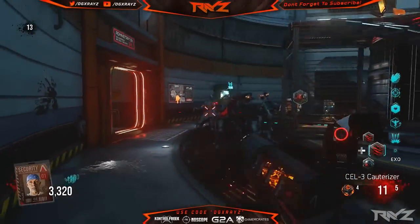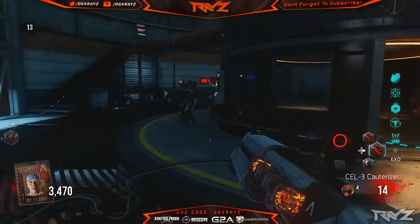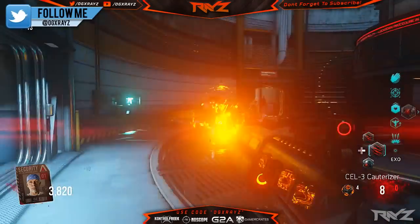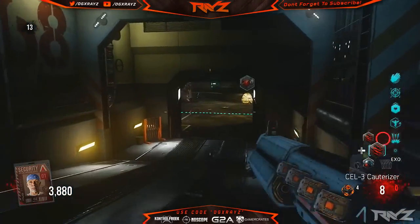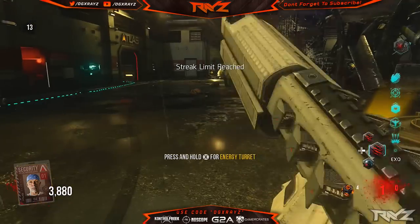So basically in Exo Zombies we have this cool thing where you get little drops from the sky that give you different score streaks — points, sometimes credits. There's one that a lot of people tend to overlook, which is the turret. The turret is an awesome score streak: you place it down and it starts shooting — sometimes it's rockets, sometimes it's lasers.